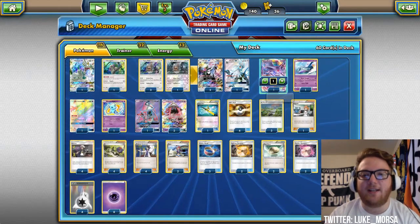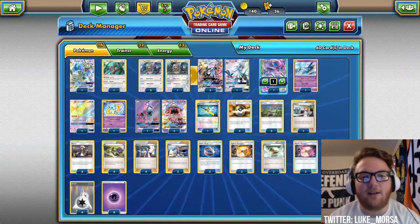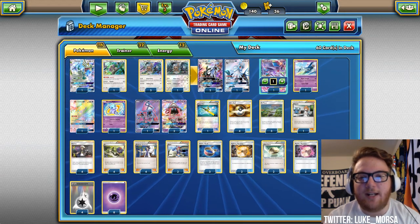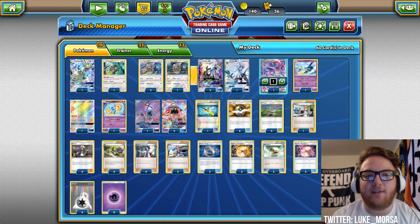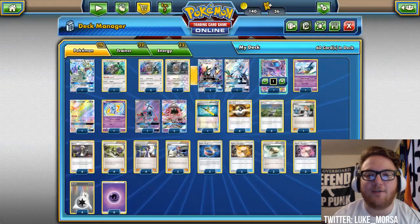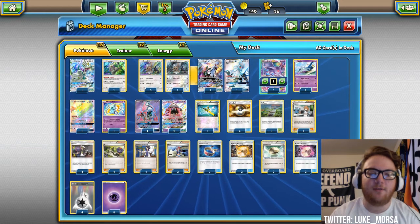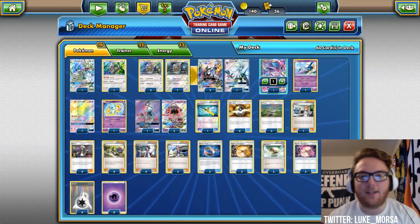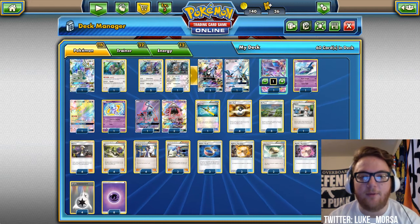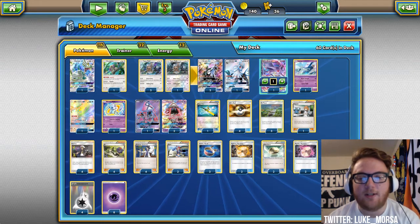I think it's a really fun deck. It has a couple different game plans — you can either swing with your big attackers or spread and then devolve. Either way you're probably going to get some energy acceleration in there, so it has a backup plan. Silvalli GX is a cool card and I'm loving Shining Mew finally. I'm excited about all these new Shining Legends and Crimson Invasion cards. I hope you guys liked these deck profiles on two different Silvalli GX based decks. You can click the links in the description to watch PTCGO battles with both of these Silvalli variants. Please subscribe, like, and comment if you enjoyed, and I'll see you next time here on Celio's Network.